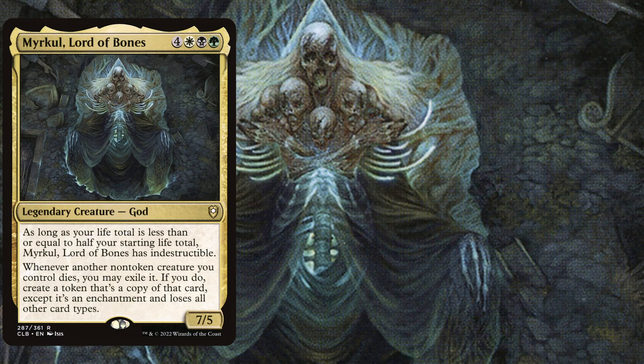Hello and welcome back to another Magic the Gathering EDH deck tech idea. Today we are taking a look at Myrkul, Lord of Bones. It is a 7-mana 7/5 Abzan commander, and as long as your life total is less than or equal to half your starting life total, Myrkul, Lord of Bones has indestructible.